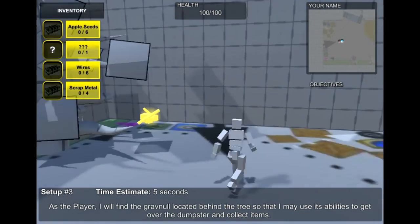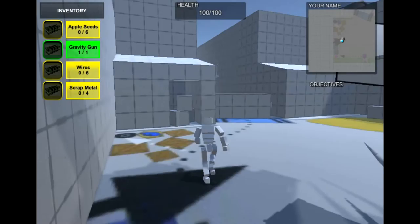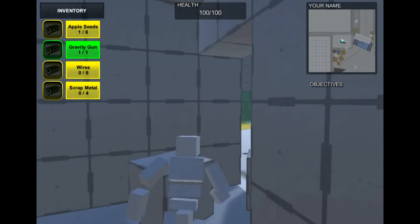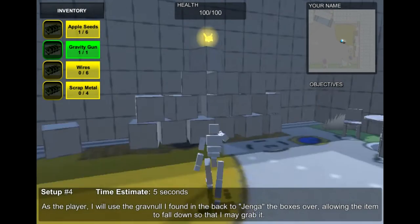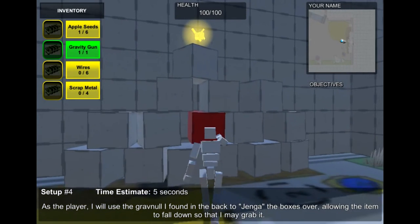So the first thing you want to do is go around to the side and pick up your grapnel. This allows you to pick up stuff and actually move stuff. The idea is to get the player used to using the grapnel in this little section right here — knocking stuff over, pulling stuff. It's supposed to work like a Jenga block.